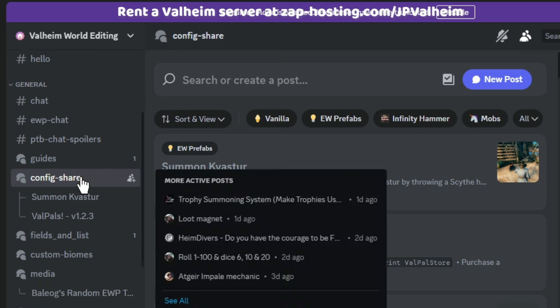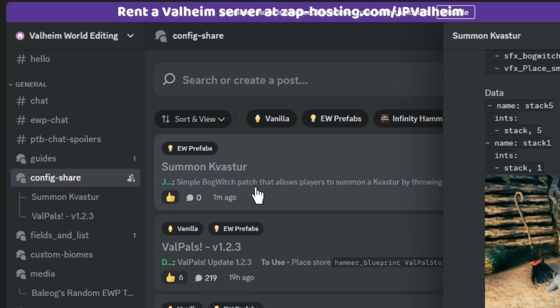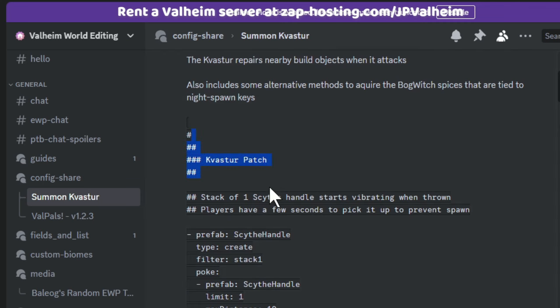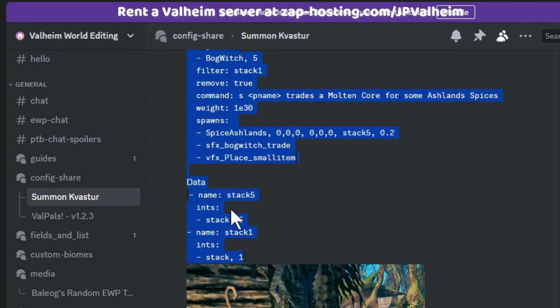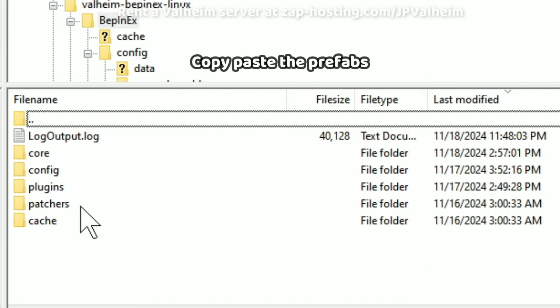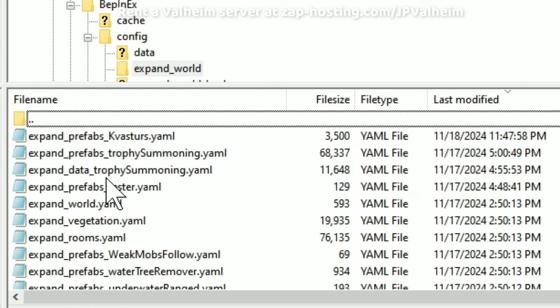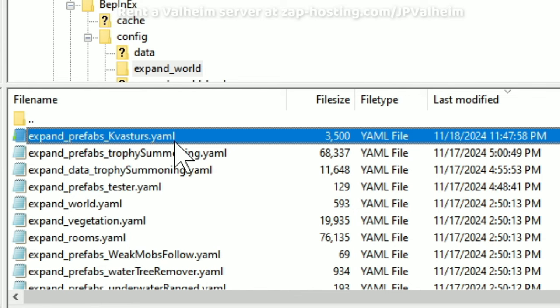That'll bring you up to where you can find the config share. From there, you can search for what I just updated — the summon Kvaster. This will give you everything you need in order to install it on your server. You'll need to copy the area known as the prefabs, but don't copy the data part — that needs to go somewhere else. Go into your Valheim server or your local installation, find your BepInEx folder, go into config, look for the Expand World folder, and then make a new file there. In this case, expand prefabs kvasters works.